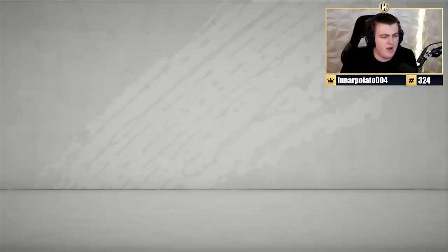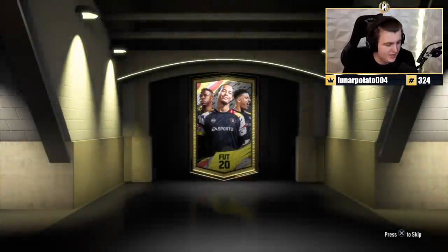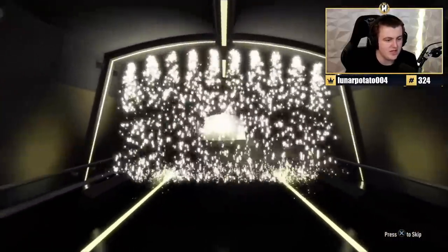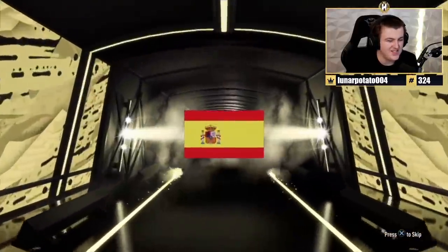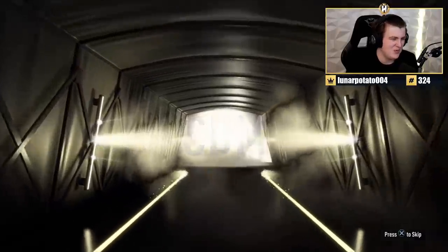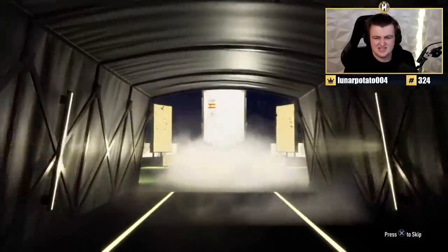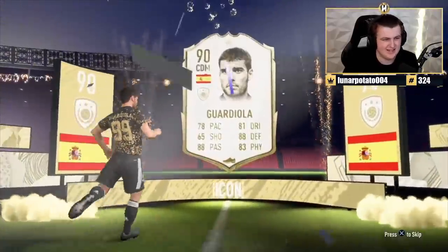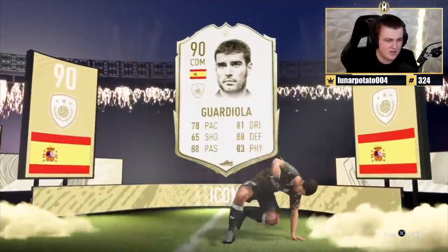A little break from the Twitch Prime packs to open a prime icon pack. What is this going to be? Brazilian — Spanish — TDM — Pep Guardiola. Oof. He kind of looks weird with hair, doesn't he? Next one — we'll see what we get here. Come on, Team of the Season? It's an in-form, no walkout sadly. We'll just go ahead and skip that.